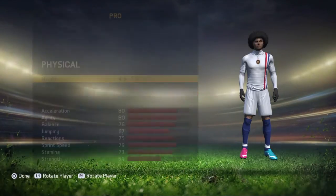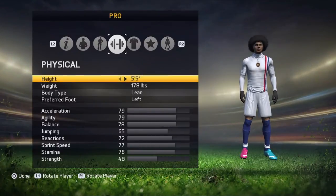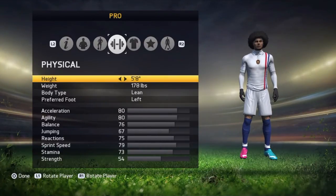For the physical build, always go with five foot eight — as you can see, that is the best height. The stats shown, like 80 acceleration and 80 agility, are just an example — they're not your actual stats. You don't have 54 stamina or 79 speed; you'll have more than that.